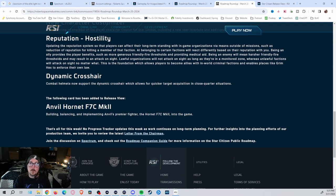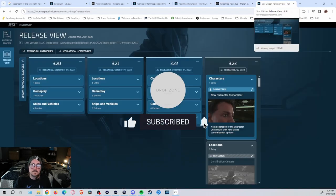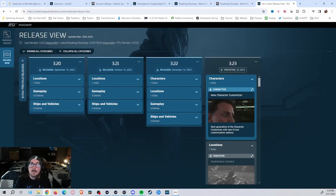We've got the Hornet F7C Mark II — I did get one, but I haven't been able to do a lot with it. I jumped in to take a quick tour, wasn't paying attention that I was still moving, got out, the ship took off, and I haven't been able to get back to it yet. So we'll look at that later. But this kind of gives you a quick run-through of everything. Catch you in the next one — have a good one!